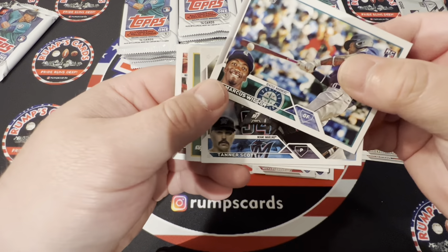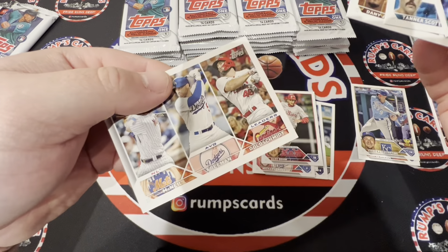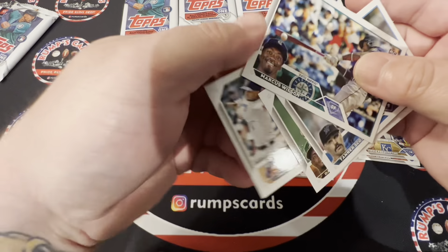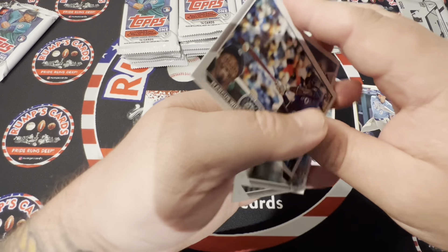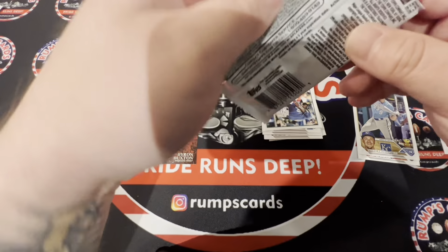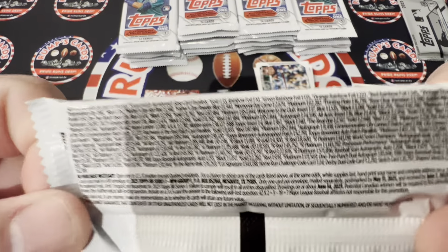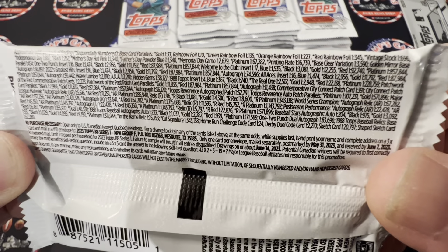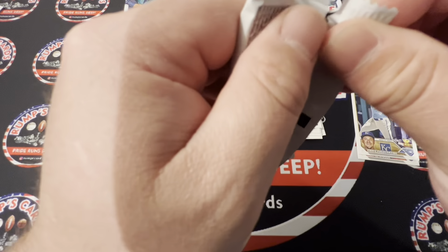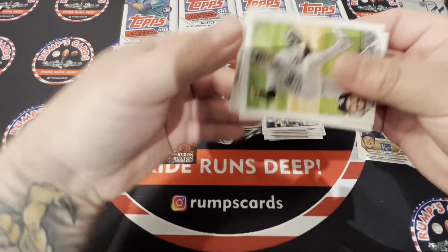Just so you know that one is not numbered. Wilson Scott, Jimenez, and NL Average Leaders: McNeil, Freeman, and Goldie. Here are the odds for everything you could hit, so I'm hoping we actually get something and not just a box full of base. A short print would be nice.